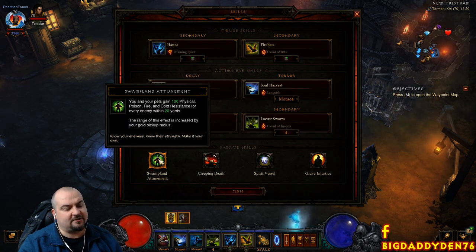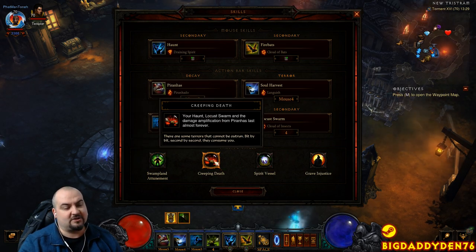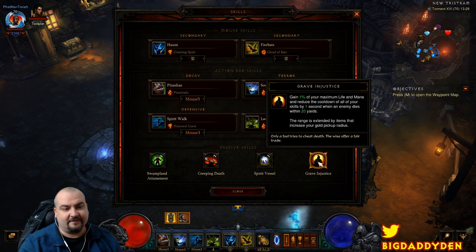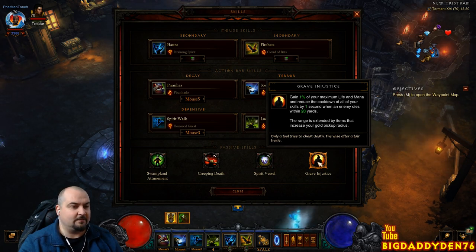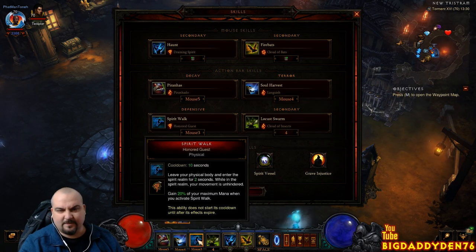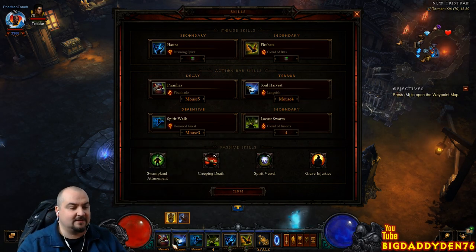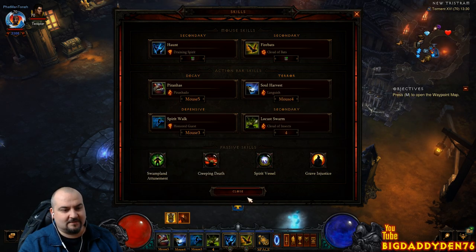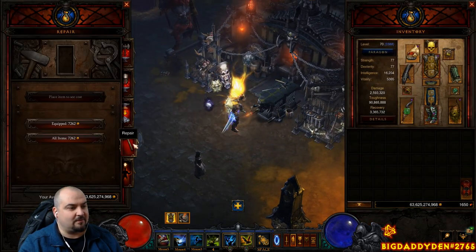For passives: Swampland Attunement — the more mobs around you, the more damage reduction you get. Creeping Death ensures Haunt and Locust Swarm stay on targets almost forever — without this the build won't work. Spirit Vessel to stay alive. And Grave Injustice for cooldown reductions while killing monsters — you also gain mana and health from kills within 20 yards, letting you cycle Spirit Walk and Piranado to keep things grouped and dodge nasty spells.